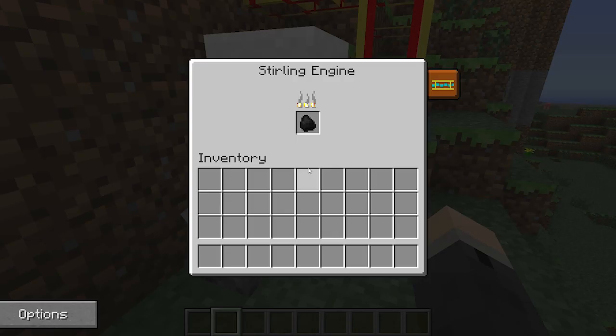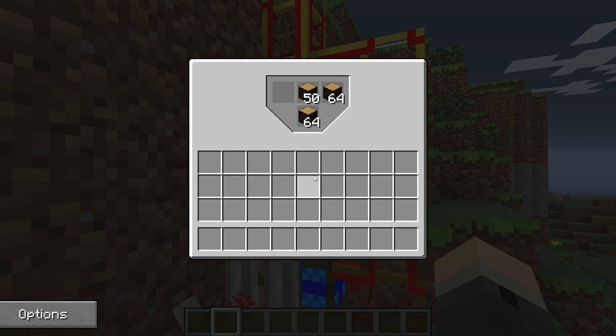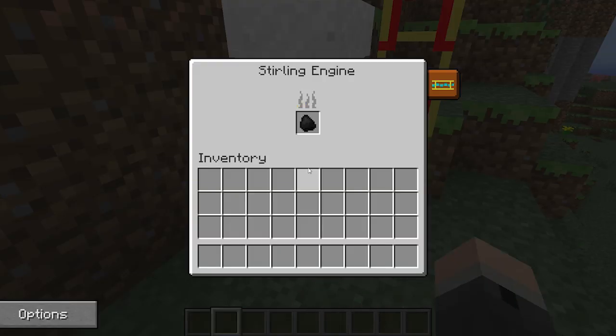So, for example, this sterling engine is powered with coal, and the hopper is filled with wood. The hopper will wait until the coal is fully depleted before filling the engine.